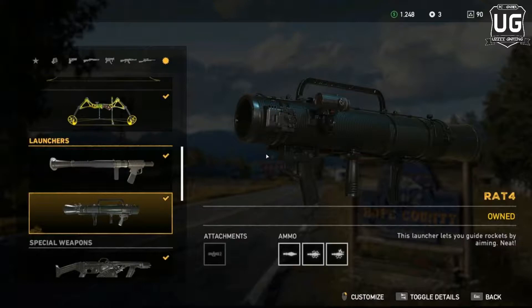At number six we have the RAT4. If you're interested in adding a rocket launcher to your loadout, the RAT4 is a solid choice. It can lock onto vehicles and planes, which makes it incredibly useful. You can also manually guide its missiles, similar to the LK-1018 from Far Cry 4. The RAT4 becomes essential later on when enemy helicopters and attack planes show up in great numbers.